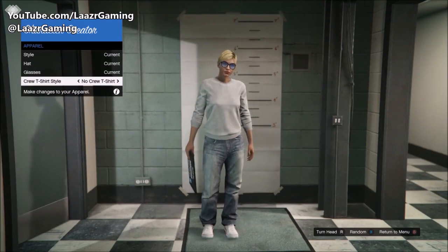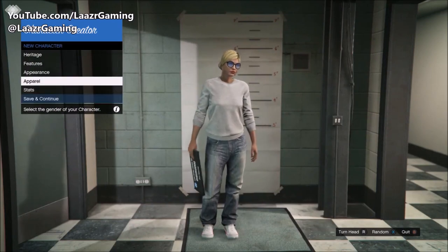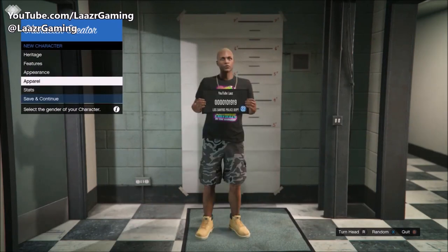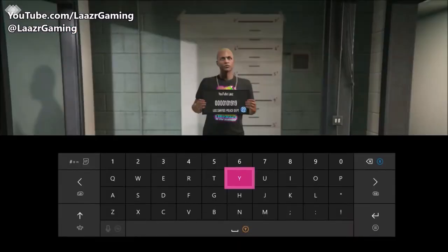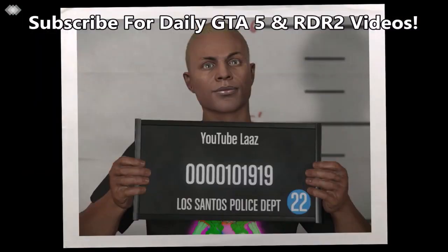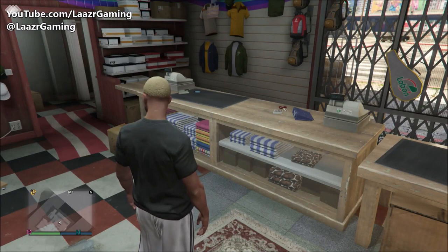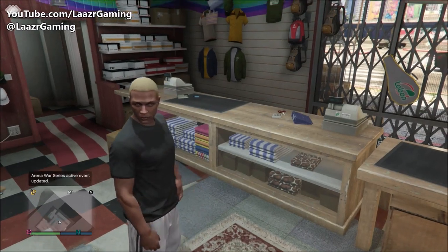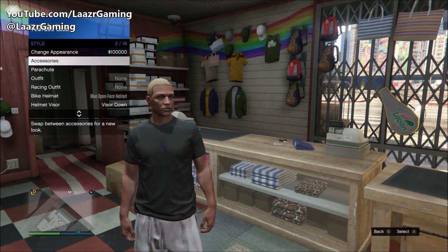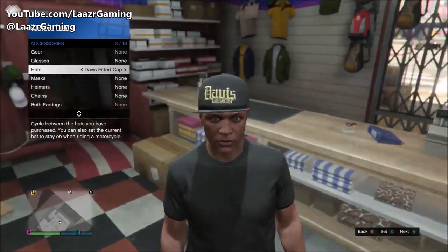Once you accept that, we're going to do the character transfer glitch again to get back onto our male character. Go down to apparel, crew t-shirt, press B and down very quickly, and it should remove one of the options. Press right on the d-pad and you should switch back to your male character. Go ahead, save and continue. Once you load back into a free roam session, head to any clothing store or pull up the interaction menu, go down to style, then accessories, and you'll see all of these rare fitted caps are now unlocked. Easy as that.